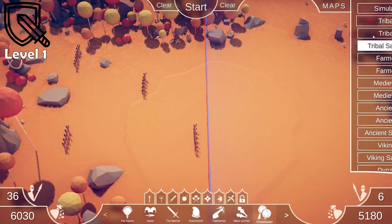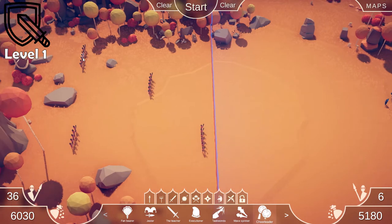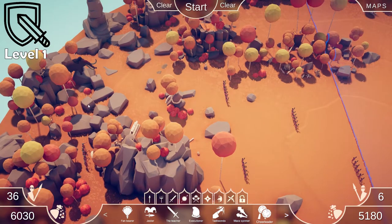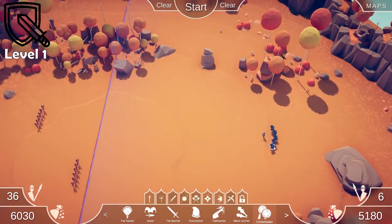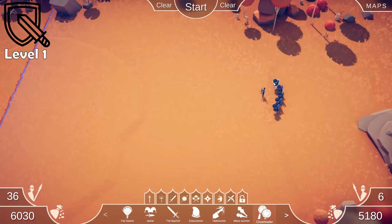All right, so here we are in Tribal Sandbox. We've got five groups of cavemen clubbers, a group of chieftains, and a mammoth, and they're going to fight me, the Firework Archer, with my five familiar cheerleaders to boost my attack speed. You could cheat and put a whole bunch more, but five I feel like is a fair amount. All right, let's start the game.